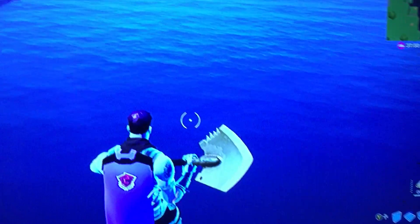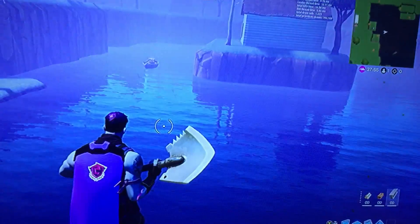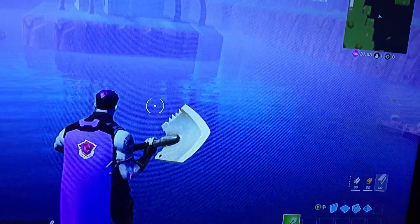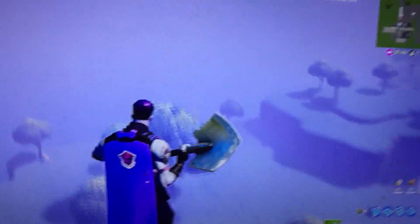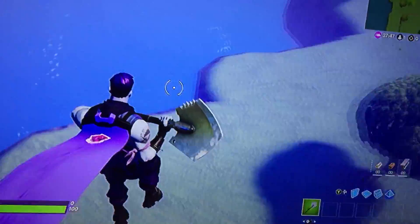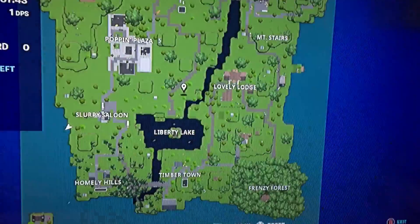So you see this kind of water in Liberty Lake? It looks really good — that water is really nice. Compare that water with the outside water. This is the outside water, and you can definitely tell the difference with the map.